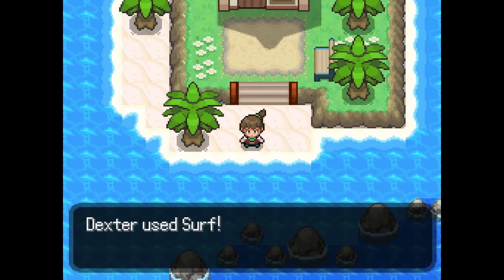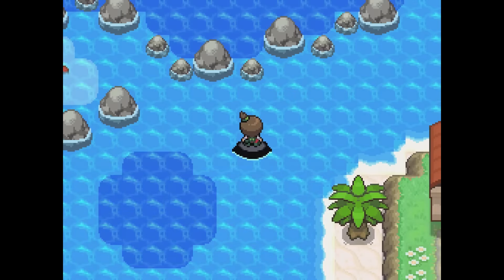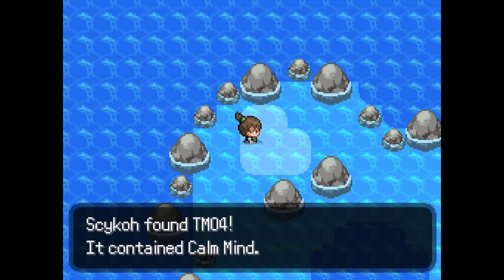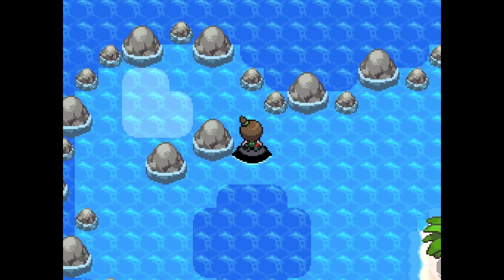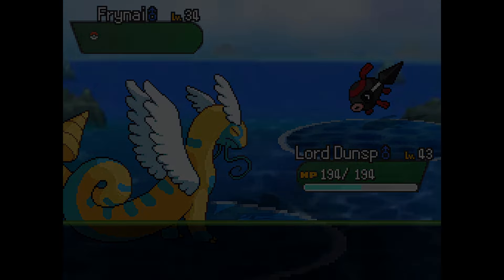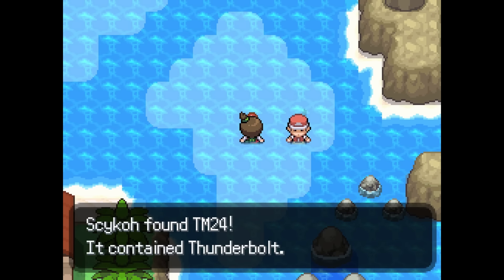I do want to get everyone to 45, like I said. Dunsparce is in the crowd that still needs to get there, even though he's not quite as low as Trevor and Dexter. I'm still going to level him up because he's not terrible for this area like those two are. I don't exactly know where we're going — I guess we're going to the city. I see a ball chilling in the water right there — TM04 with Calm Mind. I think Calm Mind is one of those stat-boosting moves, which I don't use that often. Even moves like Shift Gear, which gives two Speed boosts and an Attack boost, I just don't find that useful because Trevor's already faster and the extra damage usually isn't enough to matter.